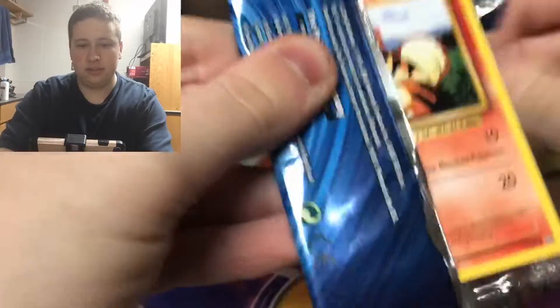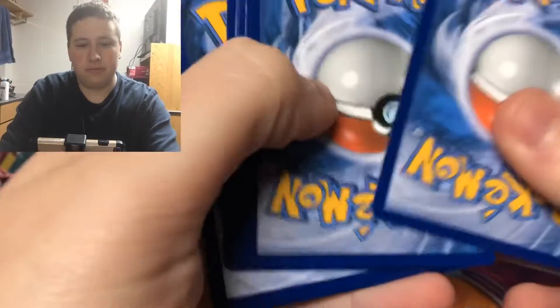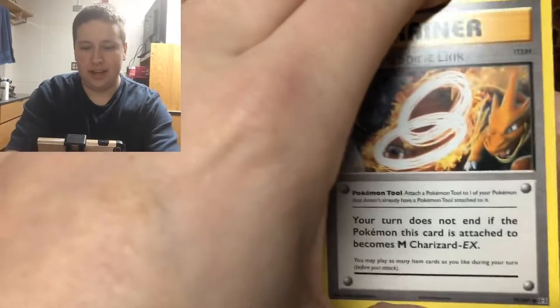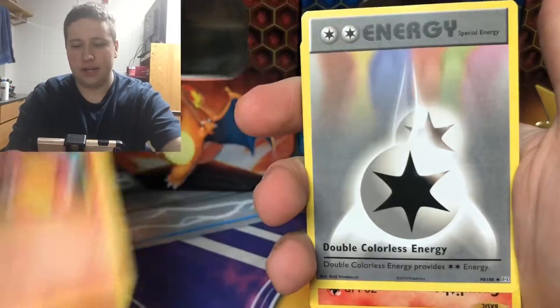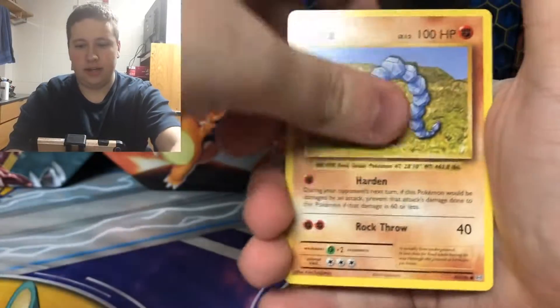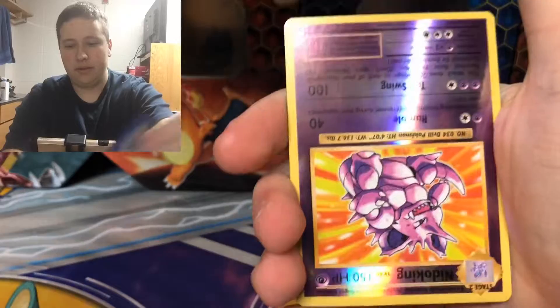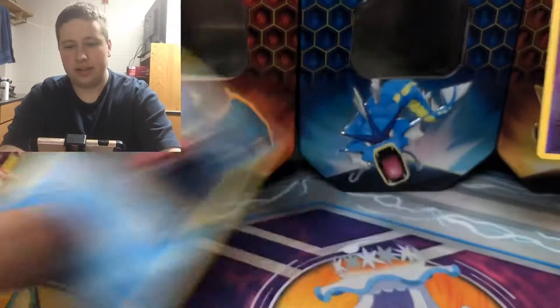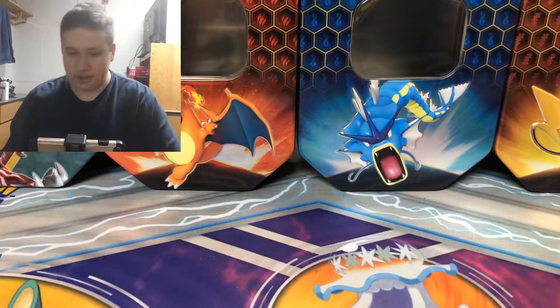Evolutions pack. Did I put the cards upside down? Yes, the cards are upside down for some reason. There's a Charizard Spirit Link, Charmeleon, Double Colorless Energy, Growlithe, Onix, Nidoran, Poliwag, Energy, an upside down Nidoking Reverse, and then a Starmie regular rare. That pack is all over the place — cards upside down and everything.